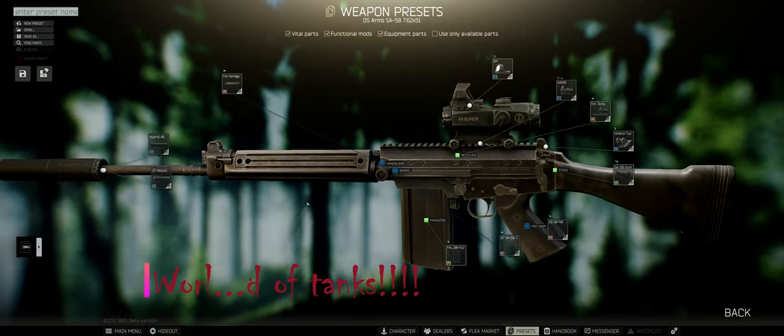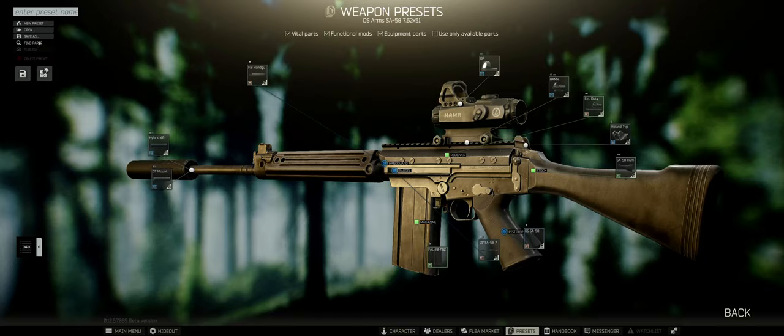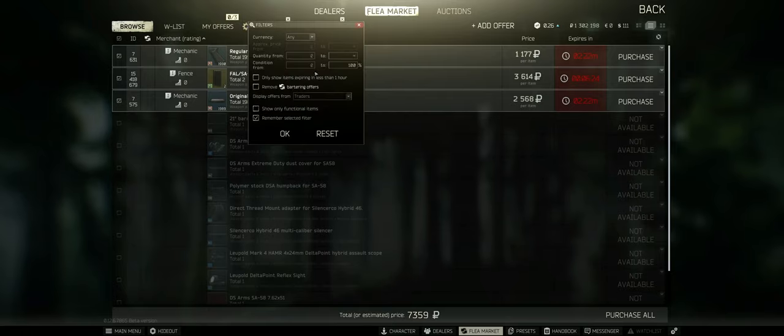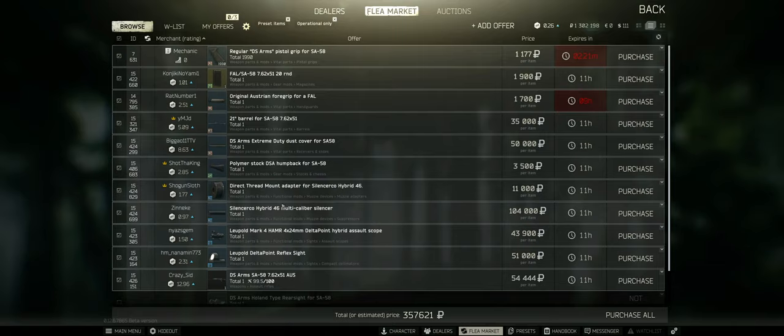What I missed as someone who started playing Escape from Tarkov is a very important part: the 'Find Parts' button. Now that I have the SA-58 modified, I can click directly on Find Parts. At first everything will be blacked out, but you need to go into the settings of your search, change from 'Traders' to 'Any,' and click 'Show only functional items,' then hit OK. Now you'll get a list of all the items and mods currently on the preset.